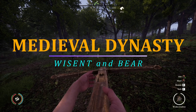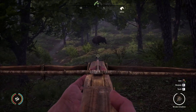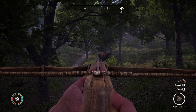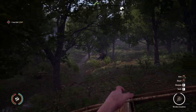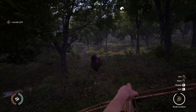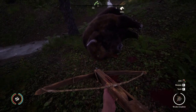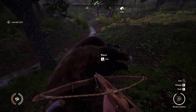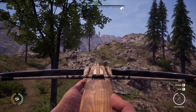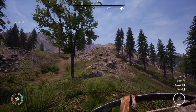Wysant and bears are the two most difficult animals in Medieval Dynasty to take down, but not impossible. When using bows and a metal arrow, it will take a minimum of three shots to take either of these animals down, and two of those shots will need to be noggin shots. However, the wysant can be dropped in two noggin shots using the wooden crossbow and iron bolts, and the bear can be dropped in two noggin shots using the iron crossbow with bronze bolts.